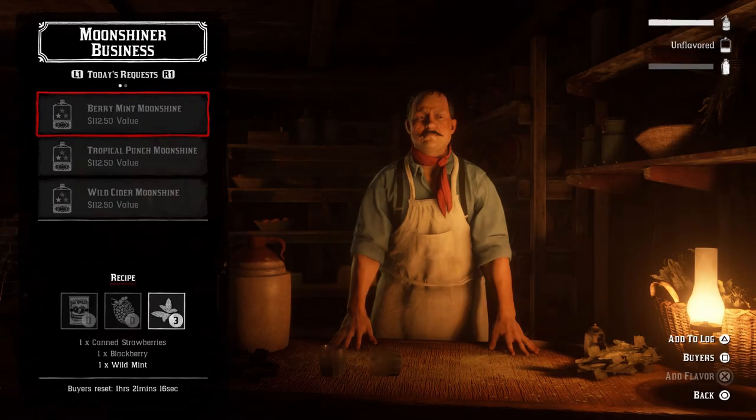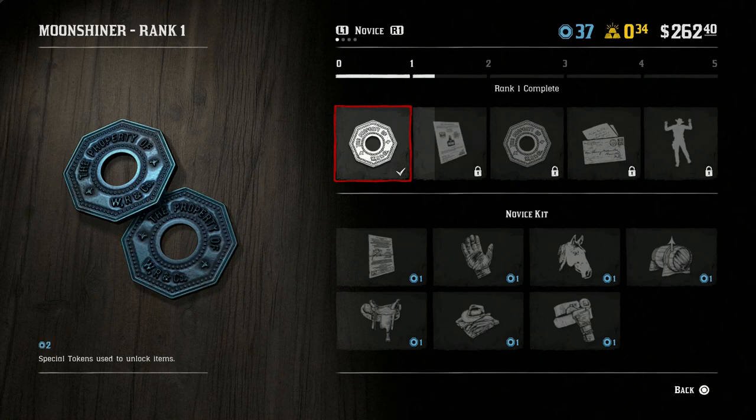In the flavoring section, this is where you actually flavor the Moonshine. You'll have today's request, and the higher up you go and the more recipes you obtain with pamphlets, the more options you have to sell. There are one-star, two-star, and three-star options that get unlocked as you progress. Each recipe requires ingredients — for instance, a berry mint Moonshine requires canned strawberries, a blackberry, and a wild mint leaf.